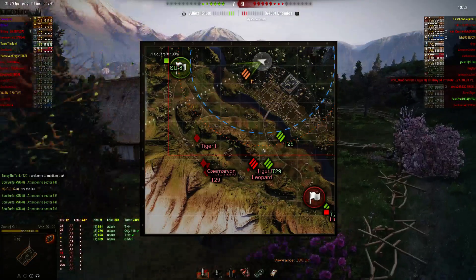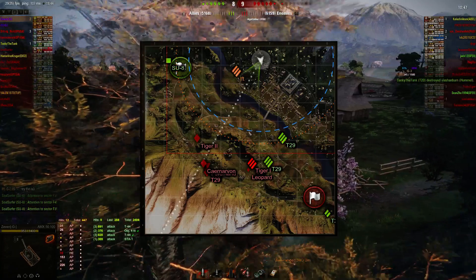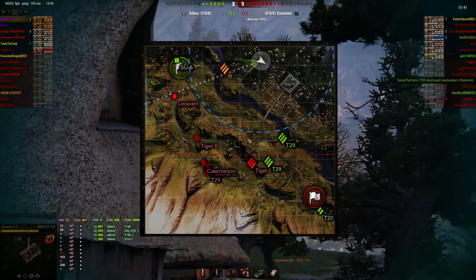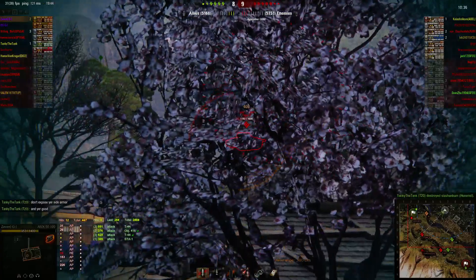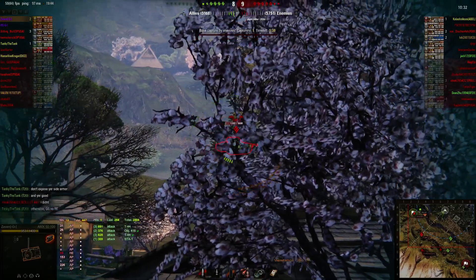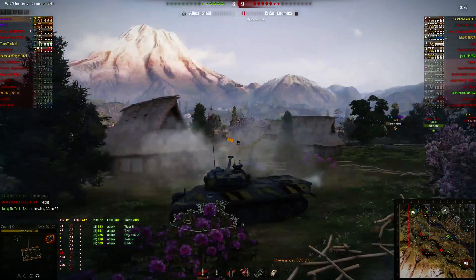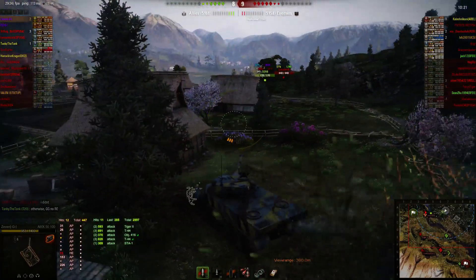See how these T-29s are pushing across this middle plateau. Once you lose the southwest area, you want to hang out in this middle area, particularly if you can hold down — and the T-20 took out their artillery — you can sit in this middle area and hold down and shoot back at these guys and you'll have a much better time. And you'll see that this gun, when you have time to completely aim, is a really good gun for being able to take out tanks.